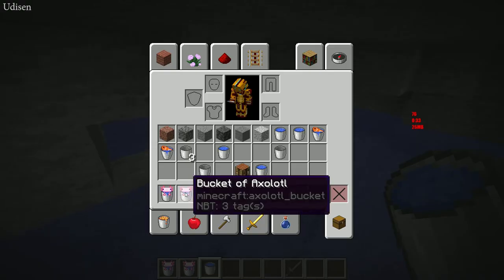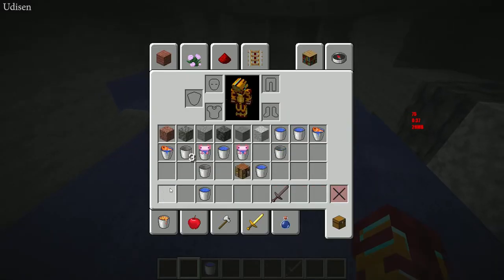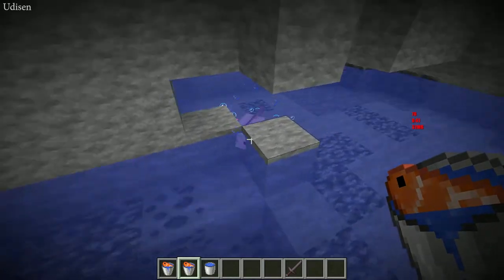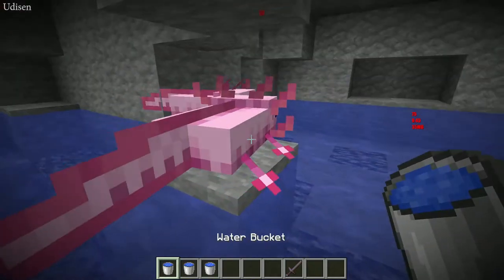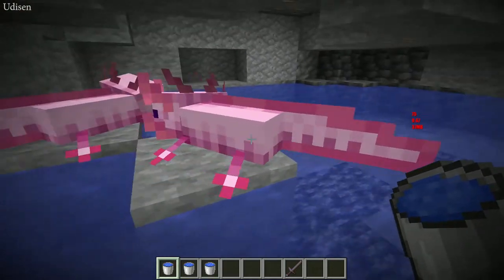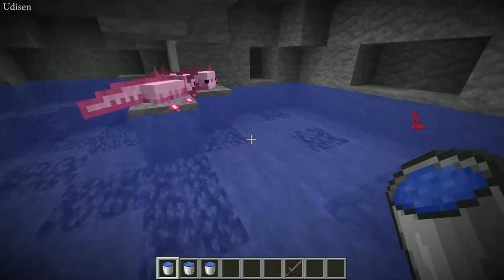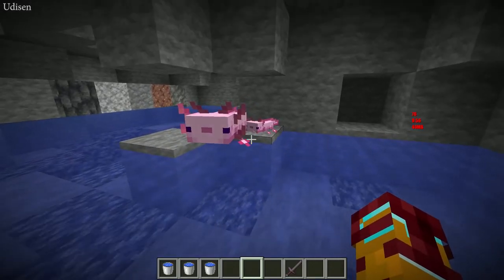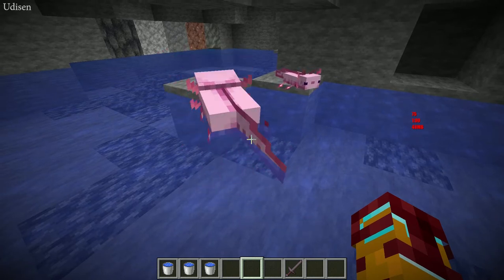Then simply explore the world around and try to find a second axolotl. After that, put the two axolotls in one place, then give yourself a bucket of tropical fish and press the right mouse button on one axolotl — you see particles on the second one too — and tada: breeding a pair! Now we have a small axolotl. By default, the baby has the same color as one parent.